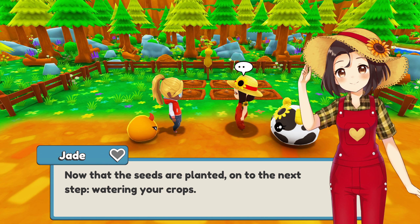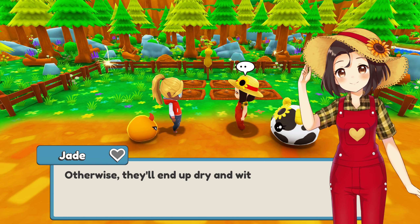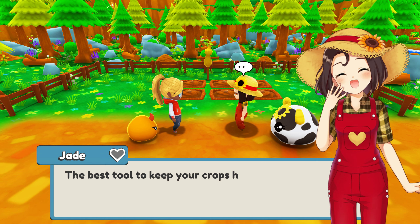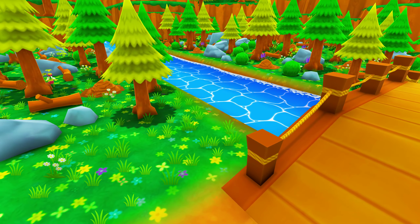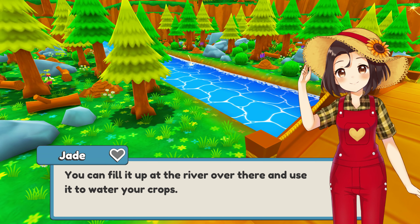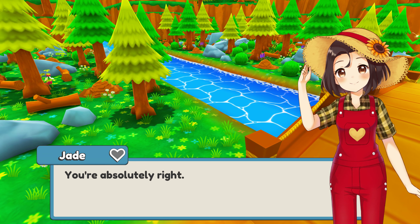Now that the seeds are planted, on to the next step: watering your crops. It's important to water your plants regularly to keep them healthy, otherwise they'll end up dry and wither just like those poor crops you dug out earlier. The best tool to keep your crops hydrated is a watering can. You can fill it up at the river over there and use it to water your crops. Sounds like a lot of walking back and forth.